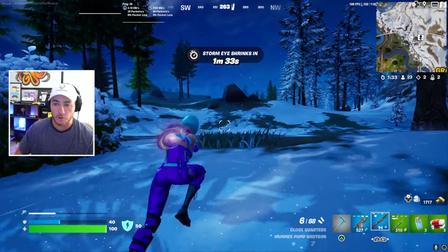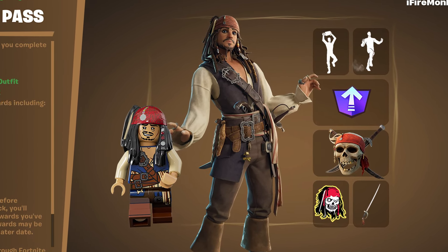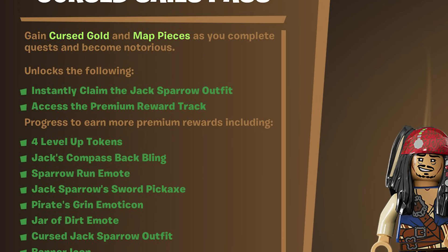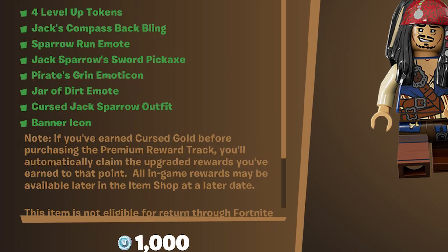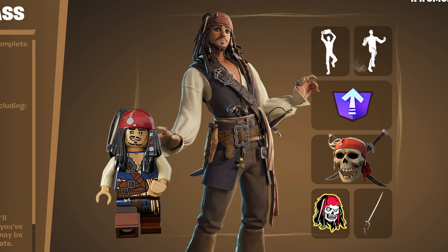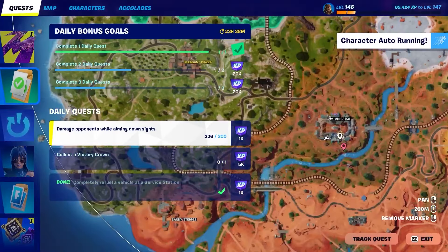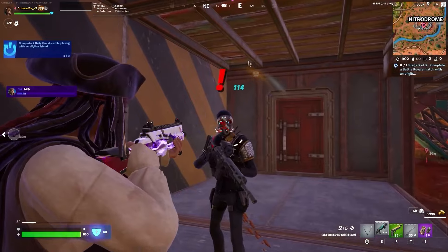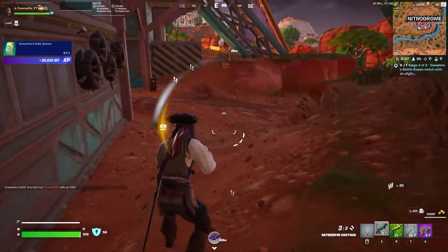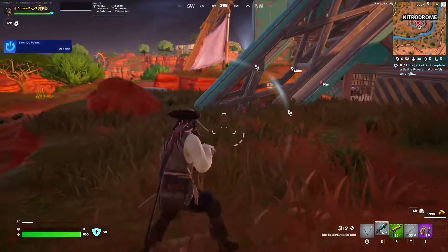It's also worth noting that earlier this morning, right after Fortnite's update went live, they actually made a mistake and made the Jack Sparrow bundle and level up quest pack go live in Fortnite's item shop. Players that purchased this while it was still in the shop are actually going to be able to use the Jack Sparrow skin and all the cosmetics up until it gets re-released. Fortnite realized the mistake and removed it from the shop very quickly, but they're going to allow those players to keep using it until it comes out again. So if you see Jack Sparrow running around even though he's unreleased, just know that's how those players have him and it's not some hacker glitch.